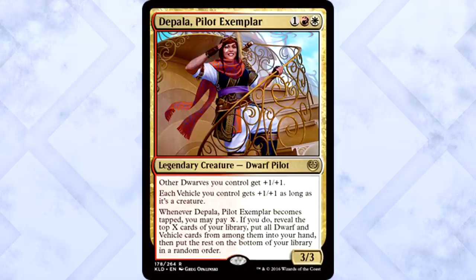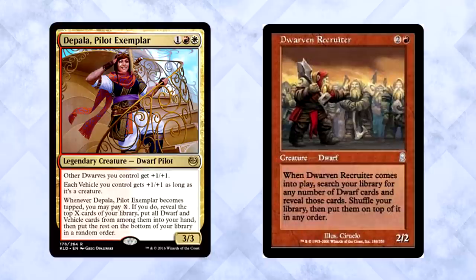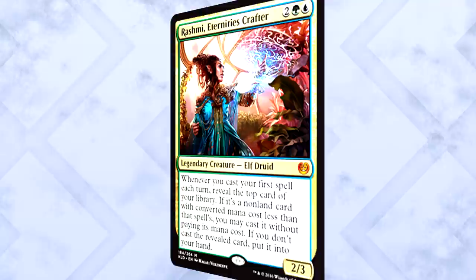Depala Pilot Exemplar is one of anything, one red and one white for a 3/3 legendary creature dwarf pilot. Other dwarves you control get +1/+1. Each vehicle you control gets +1/+1 as long as it's a creature. Whenever Depala becomes tapped, you may pay X — if you do, reveal the top X cards of your library, put all dwarf and vehicle cards from among them into your hand, then put the rest on the bottom in a random order. Dwarf Tribal? Yes, Dwarf Tribal. I've been waiting for this ever since Balthor the Stout was released. Dwarf Lord? Check. Vehicle Lord? Check. Card advantage on a stick? It's so strong. She's in Boros, which is a breath of fresh air — nice to see more complexity out of a commander in those colors. Get your Dwarven Recruiters now, just fair warning.